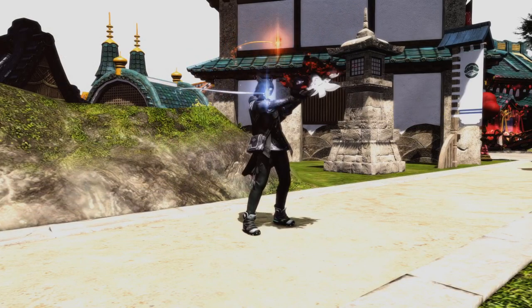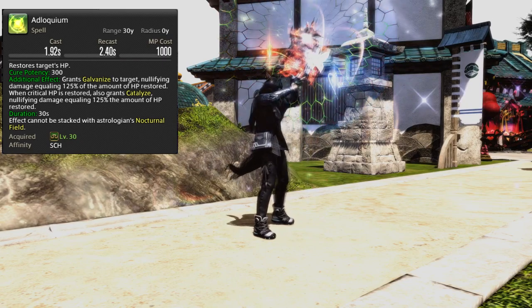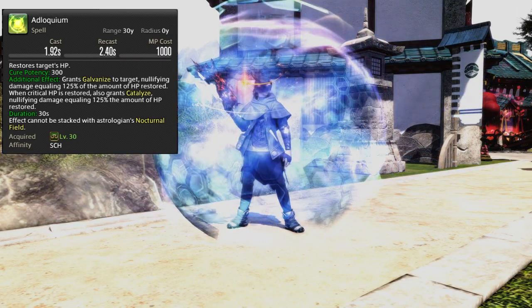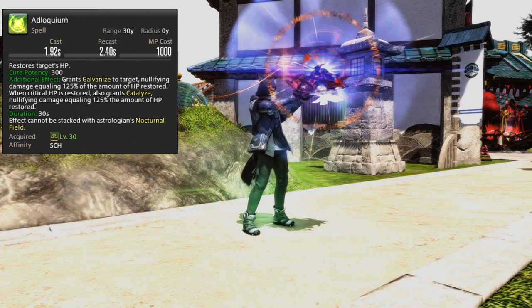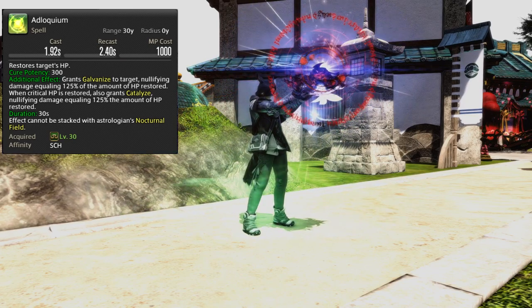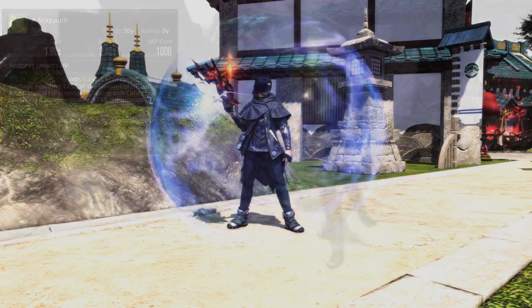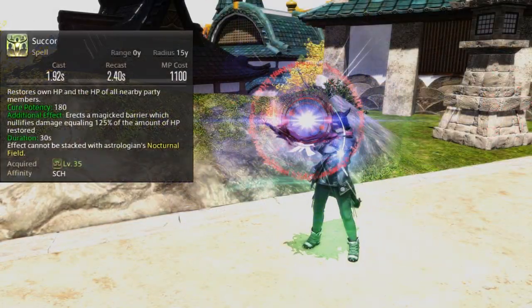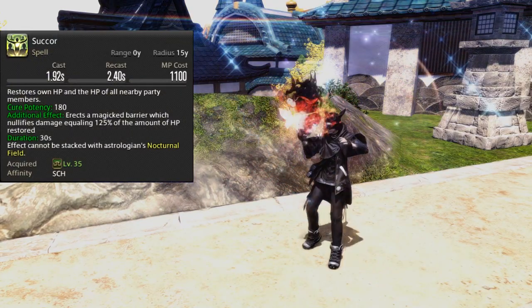Level 30 will give us our flagship healing shield, Adloquium, or Adlo for short. An expensive shield providing 125% healing done as a shield buff called Galvanize. If Adlo were to crit, a second shield for 125% will be applied as Catalyze. Level 35 gives us Succor, our first AoE heal with a shielding effect similar to Adlo. However, crits will not apply a double shield.